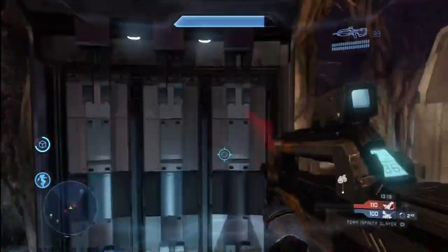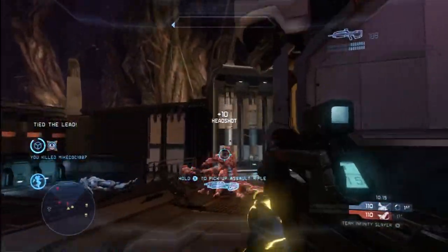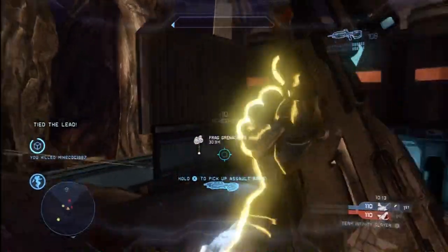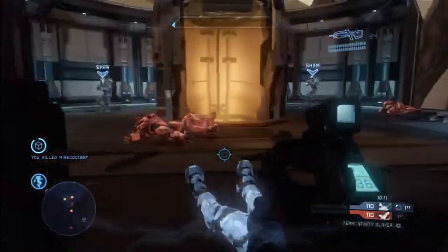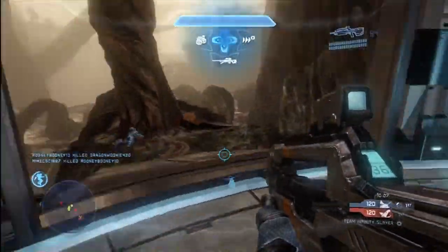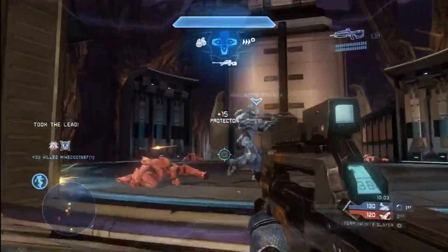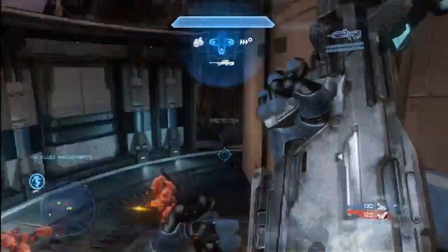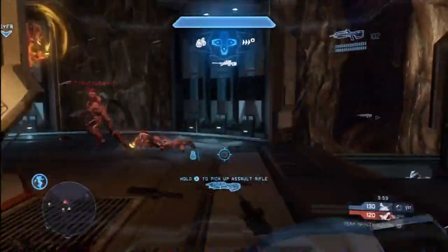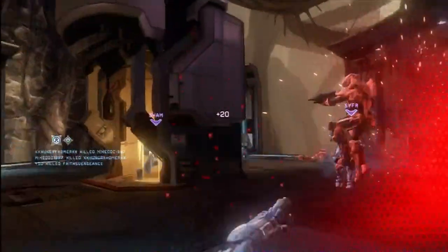If you're already above average and want to be excellent, then set another goal for yourself. You want to get that up to 1.5 or maybe 2, or something in between. My goal is to get my kill-death ratio up to a 2, and I know I'm going to accomplish that as I continue working towards it. So make sure you've set a goal and you track and monitor it over time.